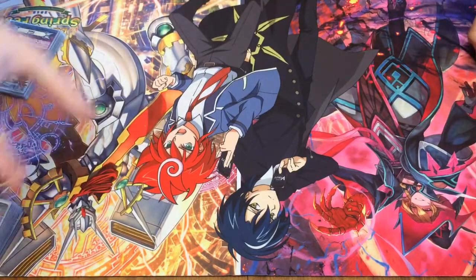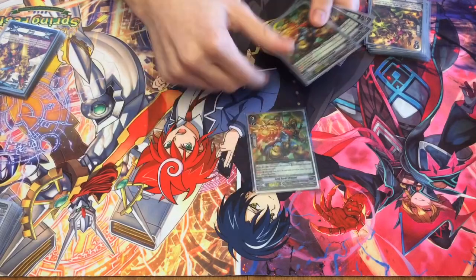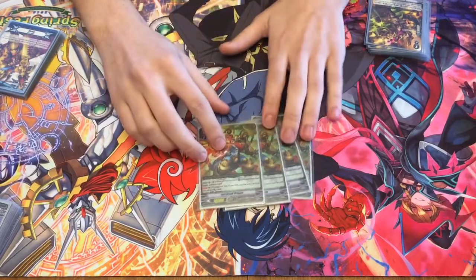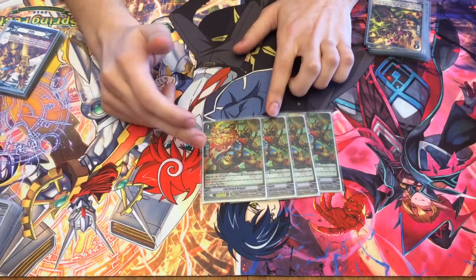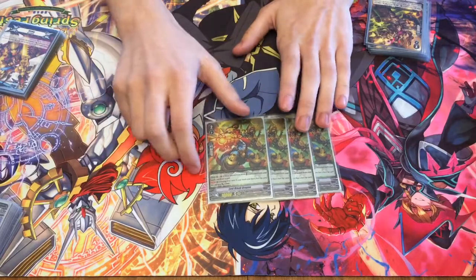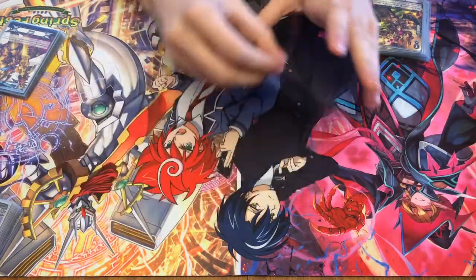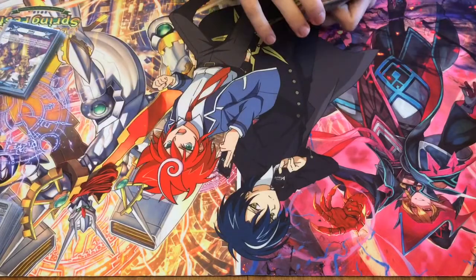For grade 2s, the card you want to ride into is Lost Break Dragon. When it's placed on Vanguard or rearguard, you bind a card from your hand to draw a card. And then during your turn, if there's a face-up card in your bind zone, it gets plus 3. He's your best grade 2.